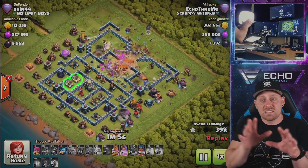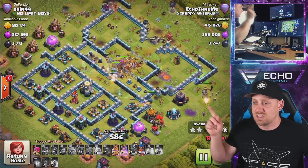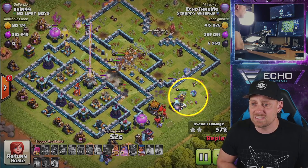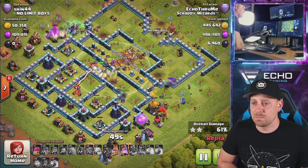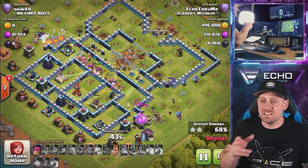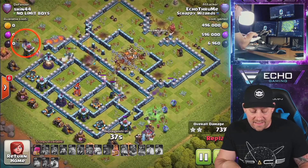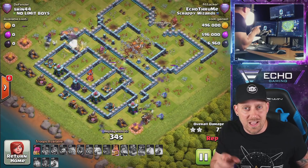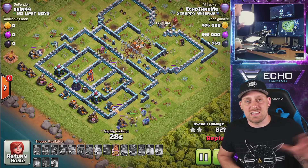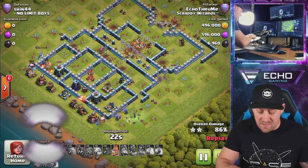Everything is spreading out along the base. In the core we have a raged-up queen with her ability still intact. The royal champion is being dropped in over here on those expos. Giant bomb — the queen is going to take down that eagle artillery. Royal champion's ability is being used and she gets more value taking out a couple more defenses, but I'm not getting as much out of her as I'd like. I need to put her somewhere with more tanking troops around her so she can pick away defenses more effectively.